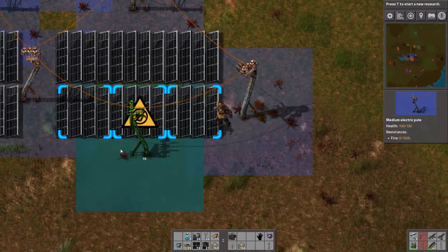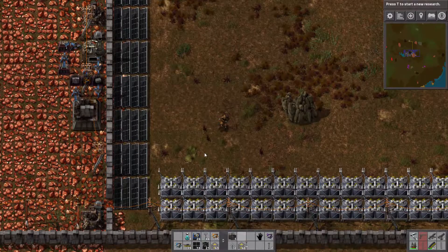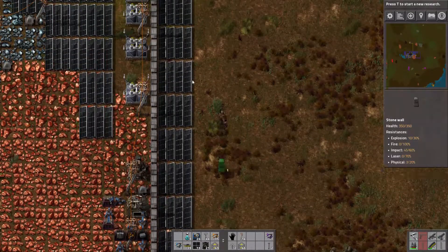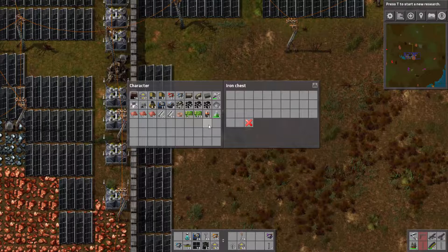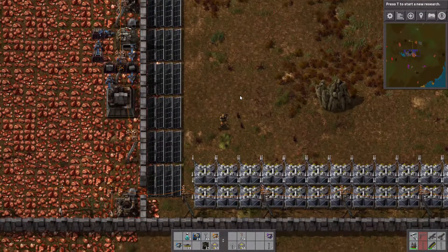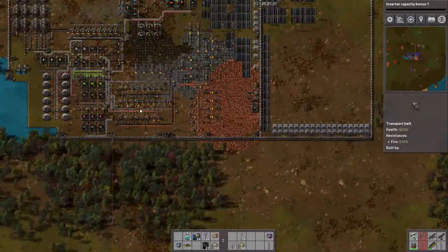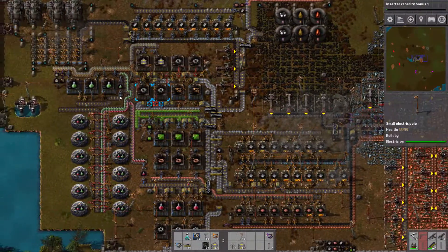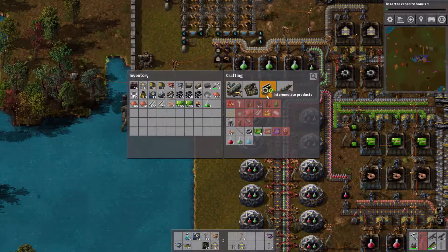We need to reach our electricity poles - we need those big electricity poles. Which one? This one - research new blue science. We don't have that at this moment. Let's place these around temporarily until we get enough power. So let's go here, temporary store. Let's just place this one down again, and place the accumulators and the solar panels in the chest. We'll look at that later because first I want to pick research - do that.